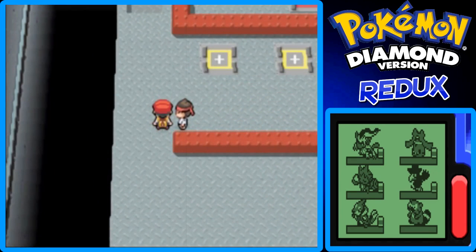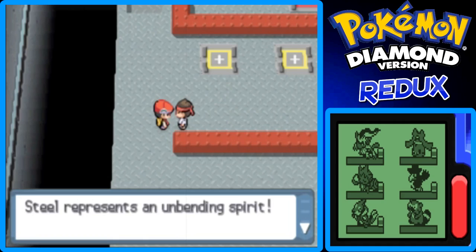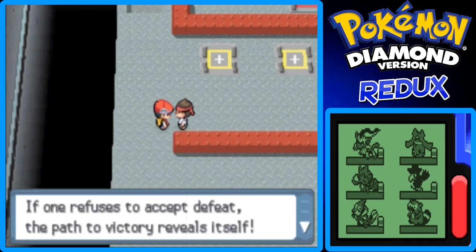So you get on this black ball, dude. I think he just has one Steelix, but hopefully Inferno can take down the Steelix that he has. Steel represents an unbending spirit. If one refuses to accept defeat, the path to victory reveals itself.